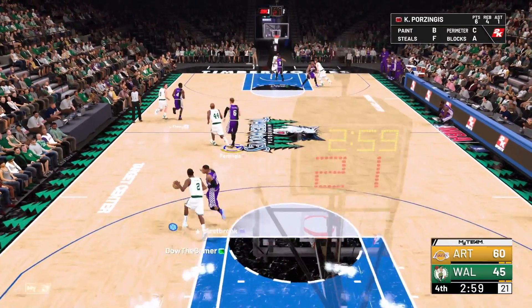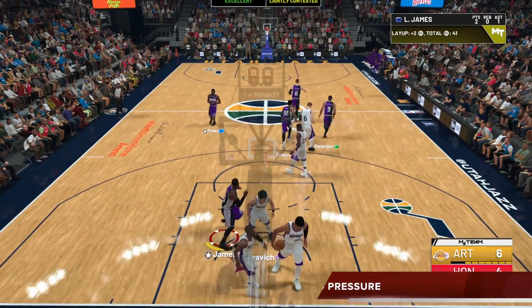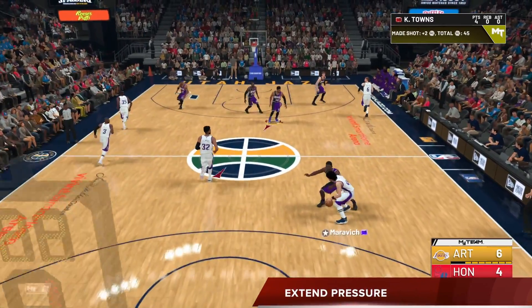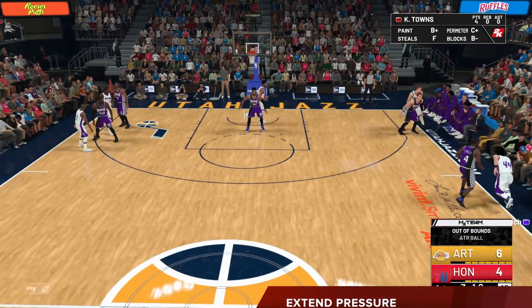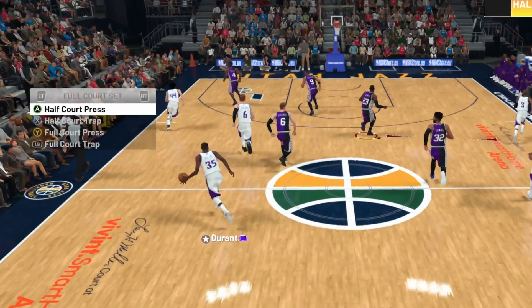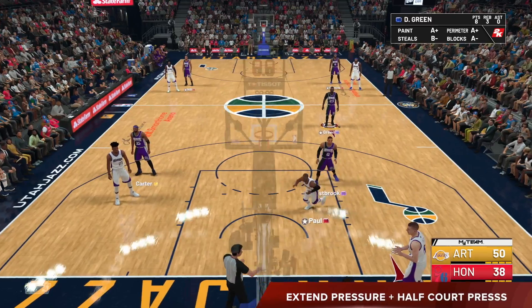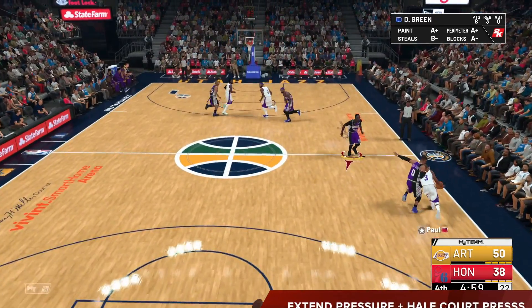Now let me show you guys how this works so you can sit back, relax, play off-ball, and basically watch the CPU terrorize your opponent. Extend pressure basically waits until the guy gets the ball inbound to pressure the ball handler. As you can see, he meets him a little before the half-court line, but we want the defender to be closer so he can pressure the ball the full length of the court. So we select half-court press.